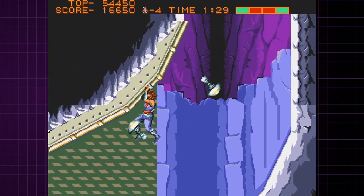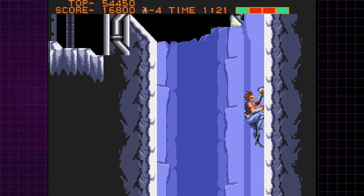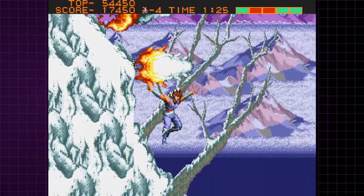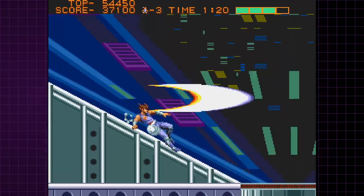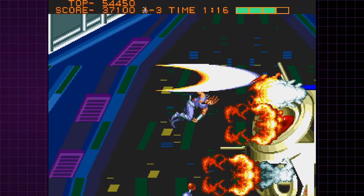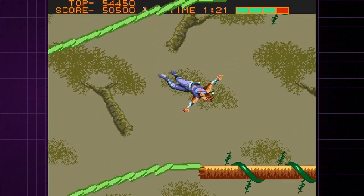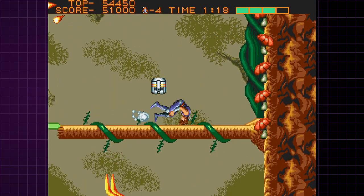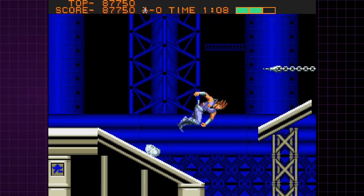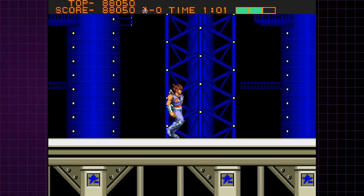Strider isn't a perfect arcade conversion. The Genesis has a lower resolution, fewer colors, fewer sprites, and fewer background layers than Capcom's CPS-1 hardware. But Sega got about as close as anyone could have possibly dreamed to that arcade version when they released this game in 1990. Everything from the arcade game is here in some form, and it's a really close conversion that only the nitpickiest of nitpickers will pick nits from. This was, and is, a seriously great conversion. Strider is another game I still play many, many times a year. It's a game that seems really tough and complicated when you first pick it up, but as you come to grips with its unique gameplay, it all becomes second nature and you can zoom through a complete game in about 12 to 15 minutes. Still absolutely amazing today.